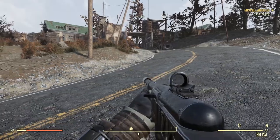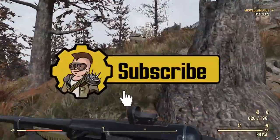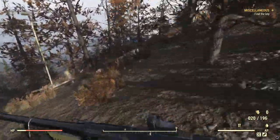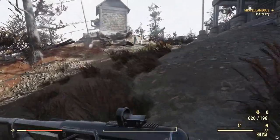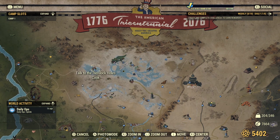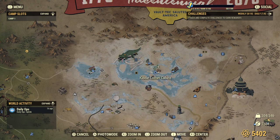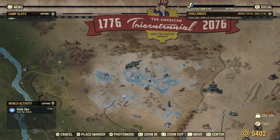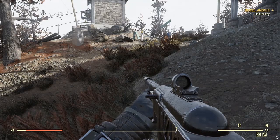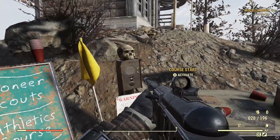Now we're at Sunnytop Ski Lanes. If I'm low level I'd crouch because you will see some super mutants. Come left and straight across. It's worth mentioning you will have to have talked to the pioneer scout robot and started the pioneer scout missions. You head up to the Pioneer Scout Camp - I think it's Kiddie Corner Cabins - talk to the robot there and he'll enlist you as a scout. Then head here and activate this little intercom to start the race.